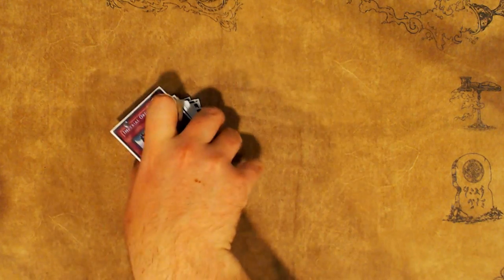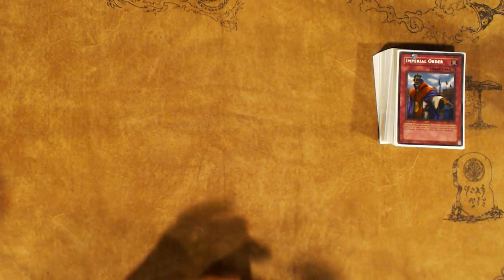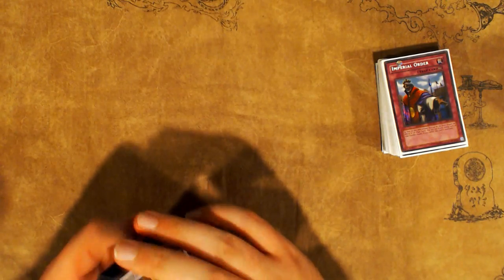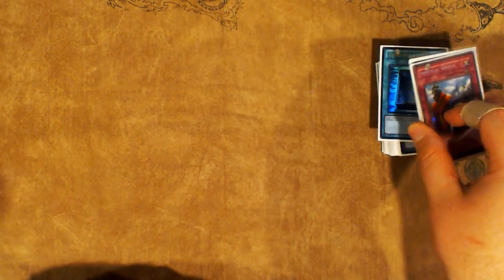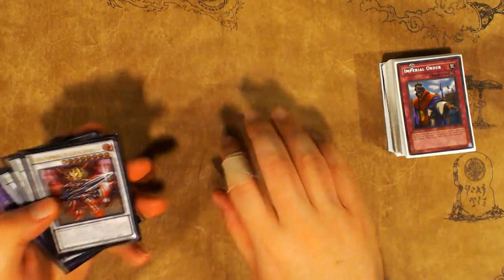The entire point of this deck is literally to generate advantage upon advantage on your first turn. You do any manner of Zodiac draw play — draw two and search a scale, draw four and search a scale, or just draw three, four, or five cards. In the process you get searches off your Magical Abductors and Sky Iris, and you usually end with a board of Stardust and Dryden — having drawn seven or eight cards total — backed up by Imperial Order or Dimensional Barrier. You could also have searched Veilers. There's a lot of really key overlap in what this deck does for generating defensive lines.